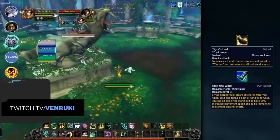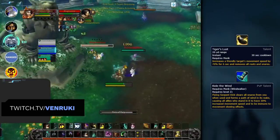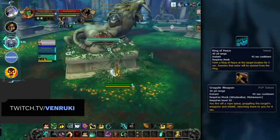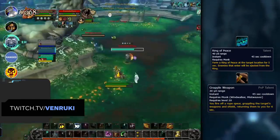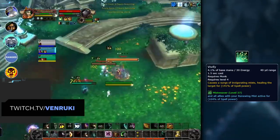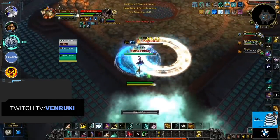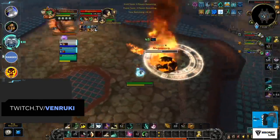Windwalker also provides decent utility with Tiger's Lust to help your teammates or yourself escape routes or speed targets up. This can be furthered with the PvP talent Ride the Wind, giving yourself and your team increased movement speed and immunity to slows after using Flying Serpent Kick. There's also Ring of Peace to create space for your team, on top of a spammable root from Disabling Reach and even a Disarm from Grapple Weapon. As a hybrid class, you've even got access to Vivify for some minor healing. But a mixture of mobility and decent utility is not all Windwalker has to offer — their biggest asset going into Shadowlands is actually their damage output, with the potential to do ridiculous damage both single target and AoE.